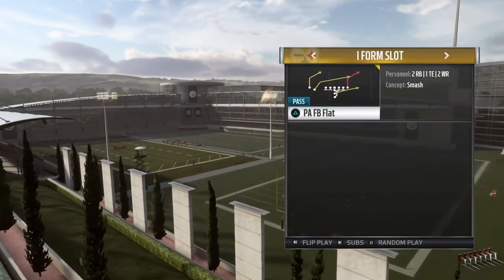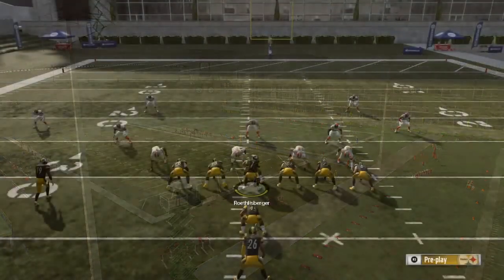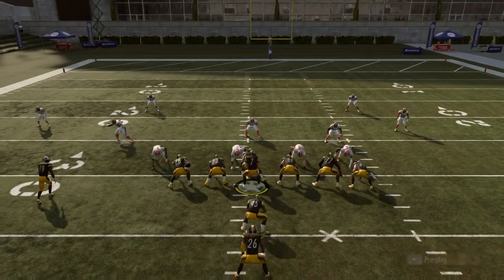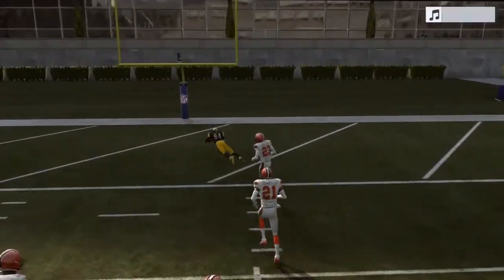The play is called the PA FB Flat and there's three deep routes and one of them is open basically every time. I'm gonna set them on a random play because this works on basically everything. There's no specific route you go to — you just look at all three of them and one of them is gonna be open. They can't cover them all for some reason.